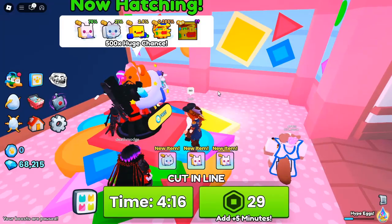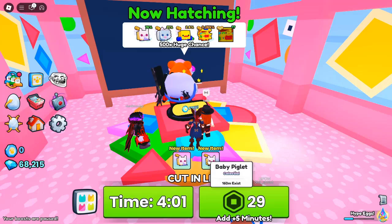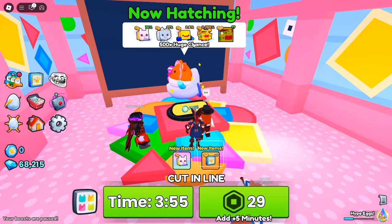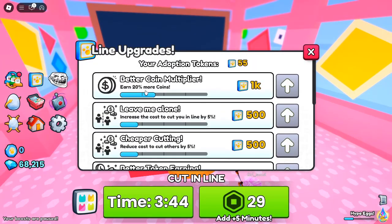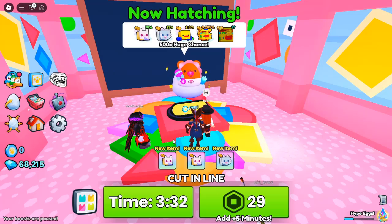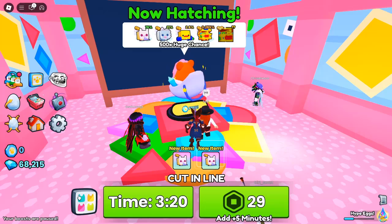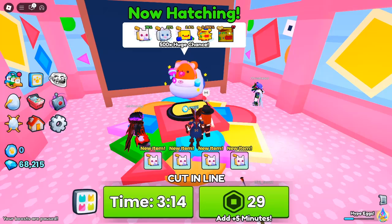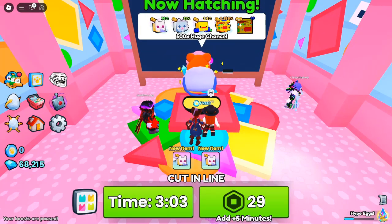Exclusive trolling and hoverboards. If you love a little chaos, this update has something for you. You can now swap positions, steal coins, and send other players to the back of the line. Also, don't forget about the exclusive hoverboards — choose from the Pencil Hoverboard, Electric Guitar Hoverboard, or Tank Hoverboard, all available in the shop.